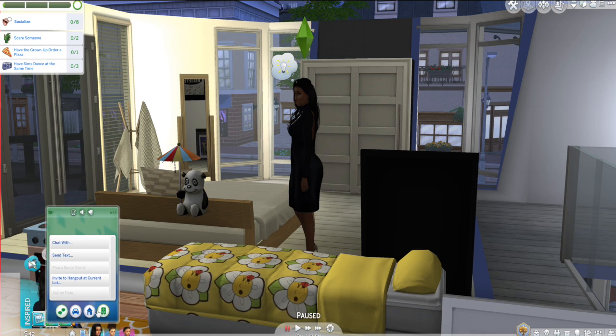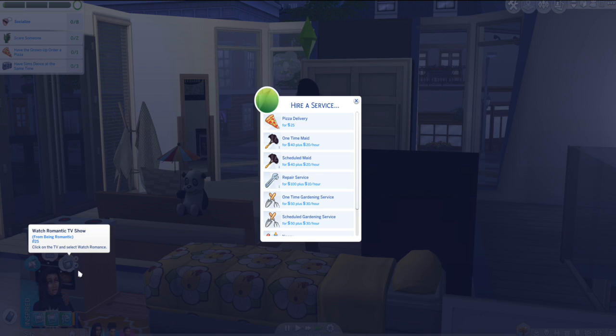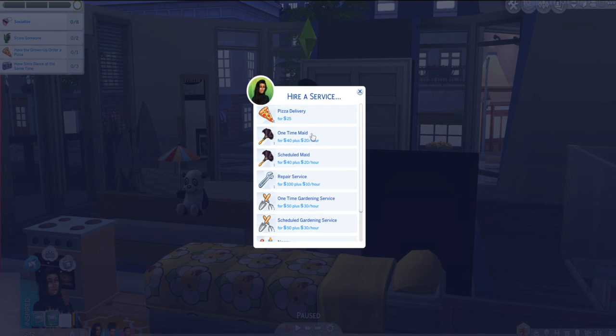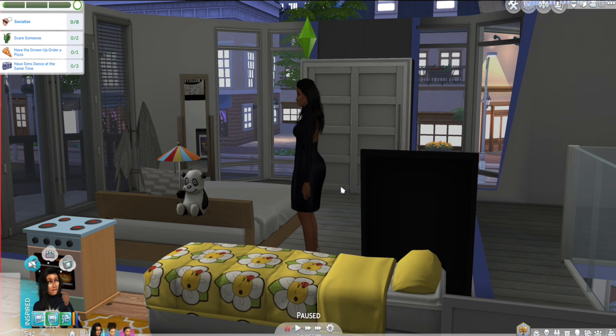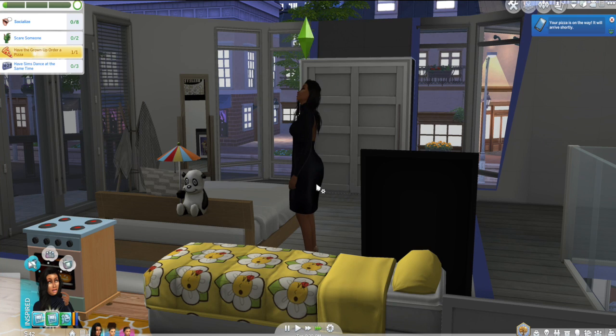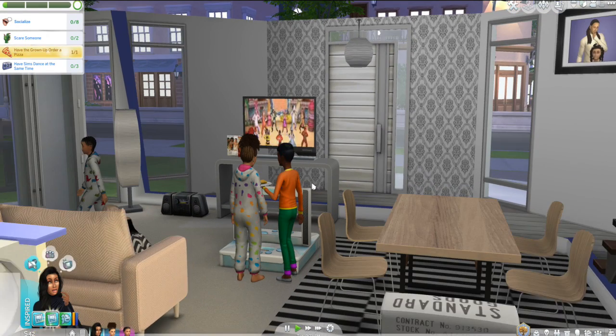I'll go to the phone and select 'Home — Hire a Service' and then order a pizza. We have enough to order, so I'll do a pizza delivery and get a pepperoni pizza. It's on its way — that's great. Now I'm going to turn on the music.